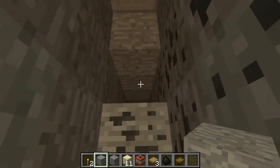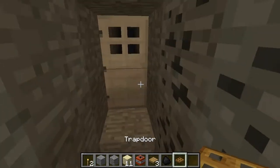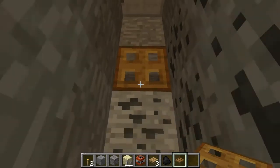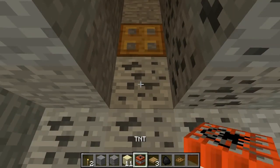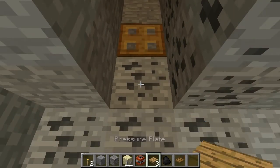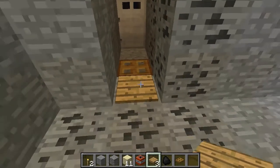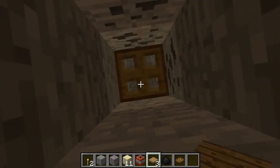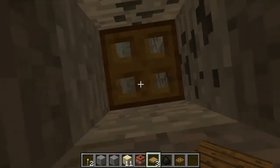But once you have your hole, you'll want to go ahead and use a trap door on it — that way it fills that in a little bit. You'll also need to use a pressure plate, and you'll throw the pressure plate down right there. That way if somebody walks up, they fall in the hole and the door closes behind them so they have no hope of getting out.